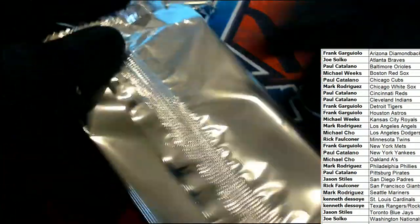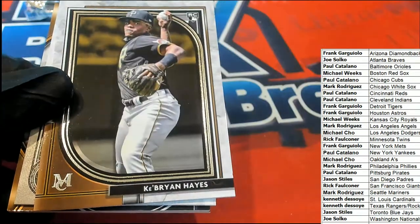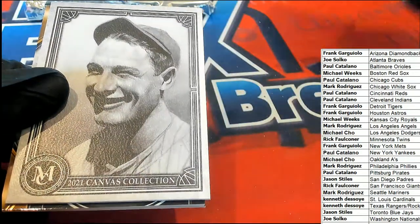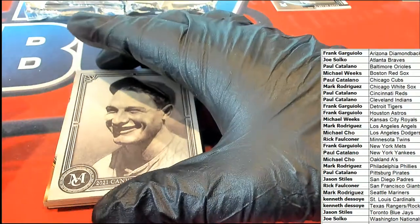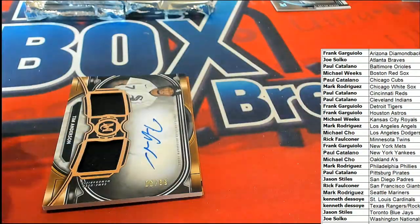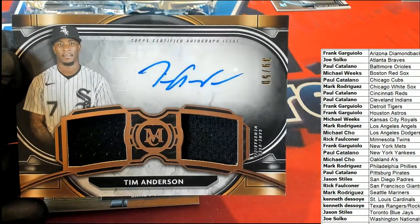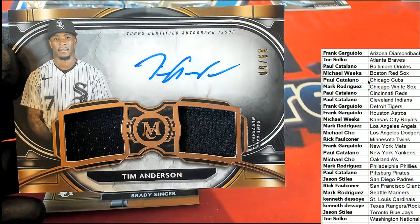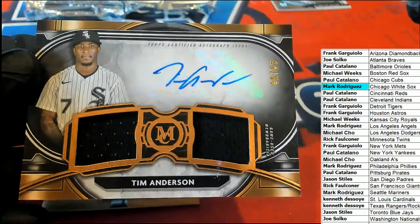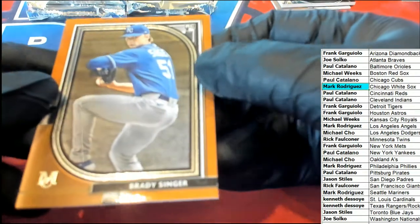So there are no trades. Nice rookie card there — Pirates owner Paul C. with the Hayes. Nice Lou Gehrig Canvas Collection — Paul C. And the first hit coming out of here is a Tim Anderson, 39 of 50. Nice Tim Anderson. And a Brady Singer copper rookie.